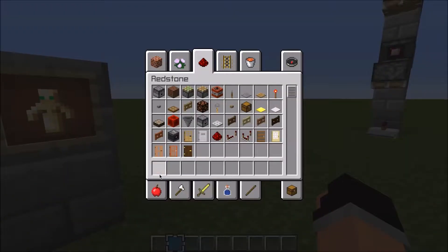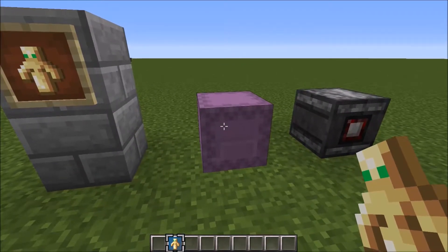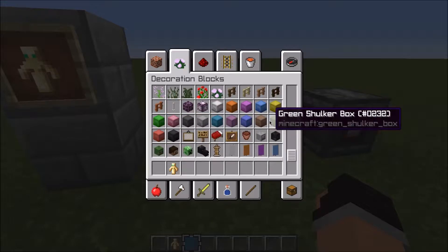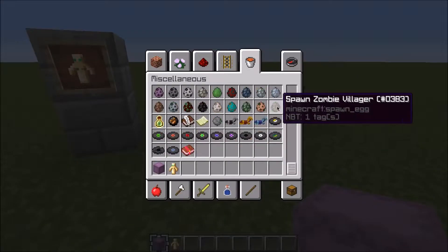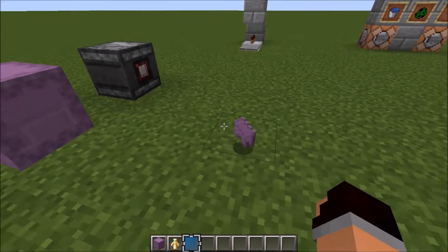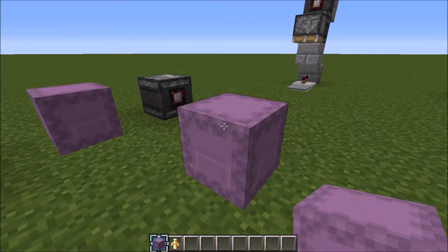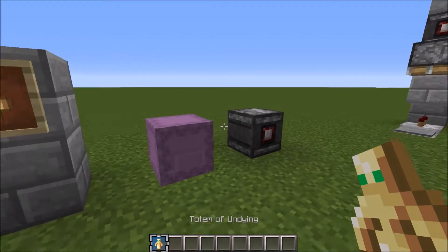Over here we have some more items from the update. We have the Totem of Undying, which I'm going to demonstrate in just a second. And then we have the shulker boxes, which come in all different kinds of colours ranging from white to black. The default shulker box that you get when you craft these things from two shulker shells — you craft two of those with a chest, one either side of the chest, and you get yourself a shulker box. It becomes the purple shulker box by default, and then you can re-dye it.